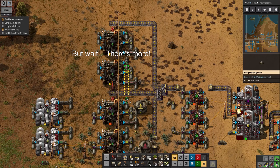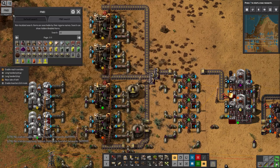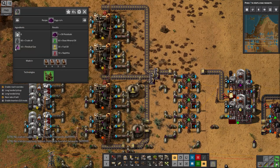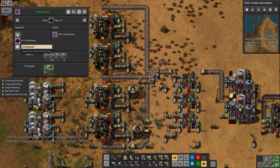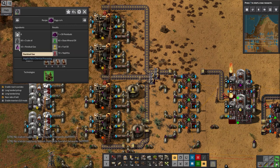Brief addendum here - I've just checked through the numbers and it turns out you can't keep that loop going. For every cycle you use 40 residual gas to make one oil residual, and then you use 10 oil residuals to make 100 - so each one turns into 10 residual gas. But you need 40 to make another one, so that's never going to work.